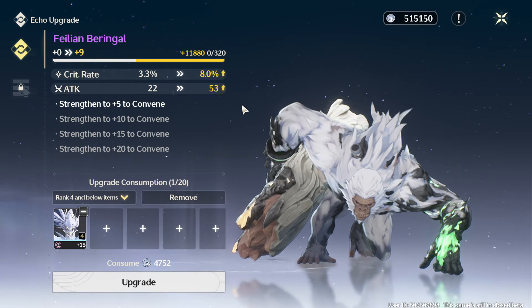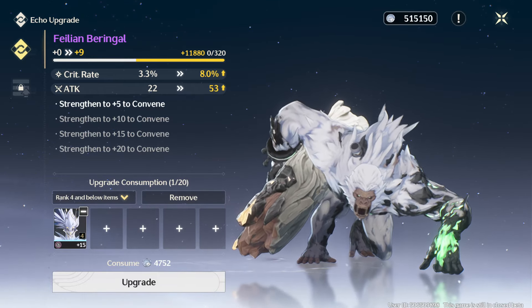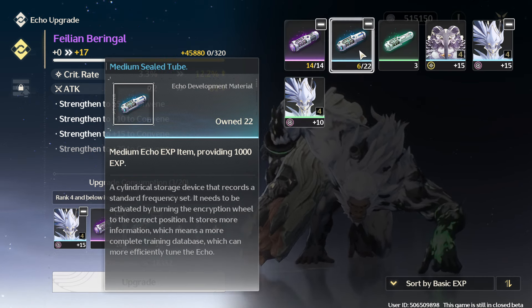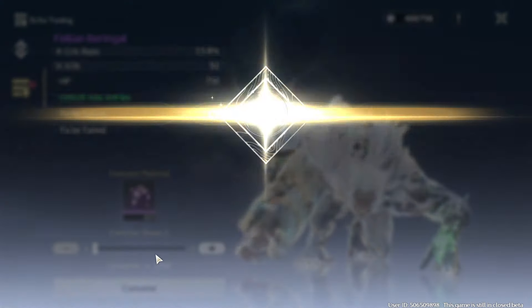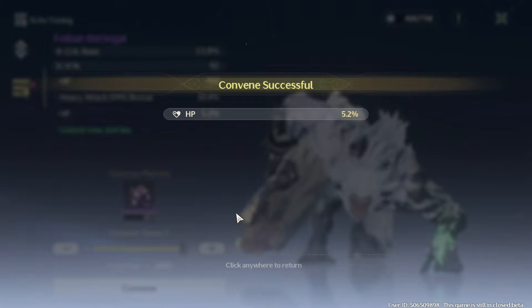Once I have a good enough set at level 1, here's where the next RNG check comes in: the substats. You have no substats on echoes yet. You can level them up to max, but you still won't have substats until you unlock them. This guy has crit rate, which is decent, so let's max him out. When you level them to the max, you unlock the ability to reveal a substat at levels 5, 10, 15, and 20. All stats gained from leveling to 20 are static and do not change. The next step is tuning — you gain a substat for each tuning.